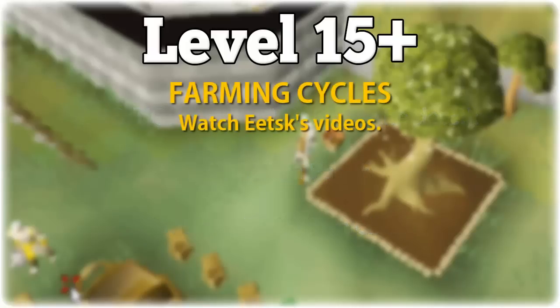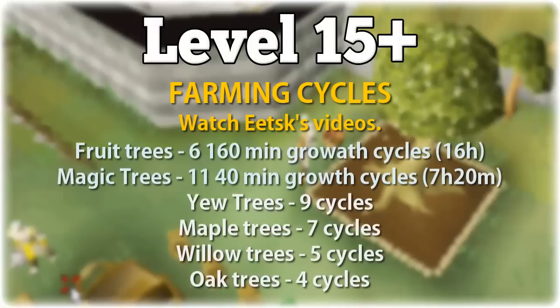The way all crops work is in growth cycles. Crops have certain stages of growth that take a certain amount of time to reach. On each growth tick they have a chance of becoming diseased or growing, and if they become diseased they don't grow and have a chance of dying on the next tick. All fruit trees have 6 growth cycles of 160 minutes each, meaning they take a minimum of 16 hours to grow. Regular trees vary — magic trees have 11 cycles of 40 minutes each for a minimum 7 hours 20 minute growth time. Lower level trees have fewer cycles but always 40-minute cycles.